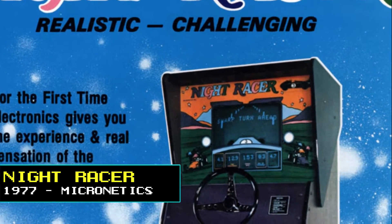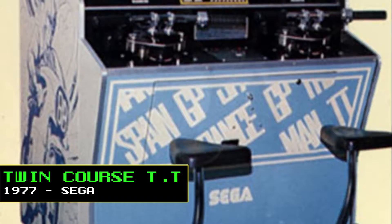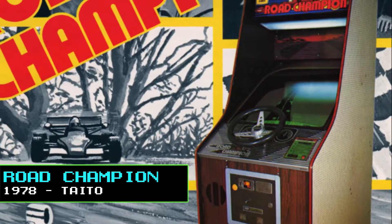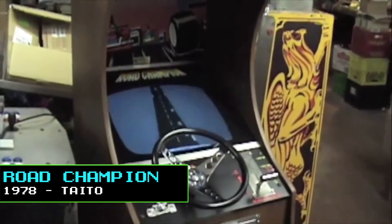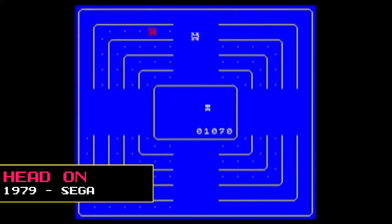In 1977, Micronetics released Night Racer, a first-person car racing game similar to Night Driver, while Sega released Twin Course TT, an early simultaneous competitive two-player motorbike racing game. Road Champion, released by Toto in 1978, was another overhead view racing game where players had to race ahead of opposing cars while avoiding collisions and cross the finish line first to become the winner.